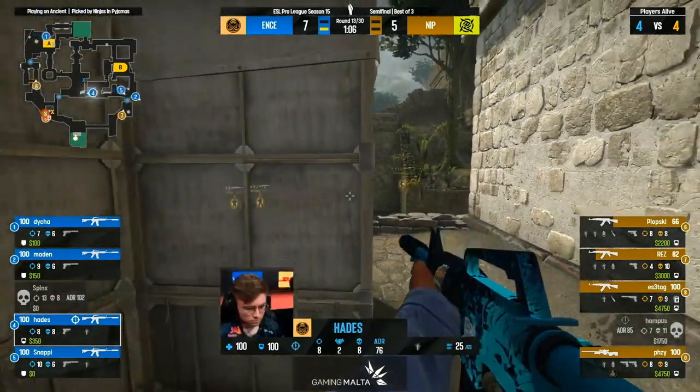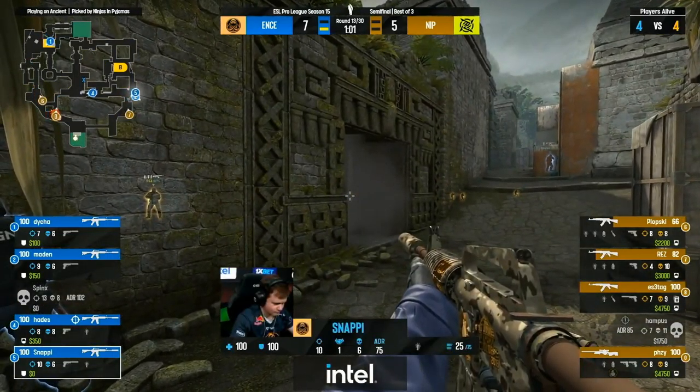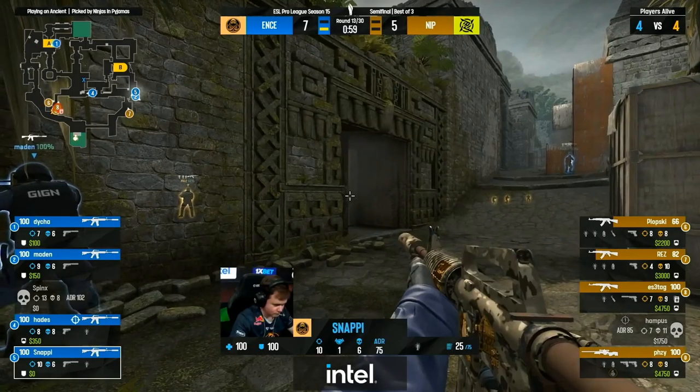Access is denied — good play from Hades to take out the mid player. And that single smoke from Dia — they're not actually going to commit to the A tunnels, which is what they've done when losing middle before. The difference is this time they at least have a four-on-four situation.